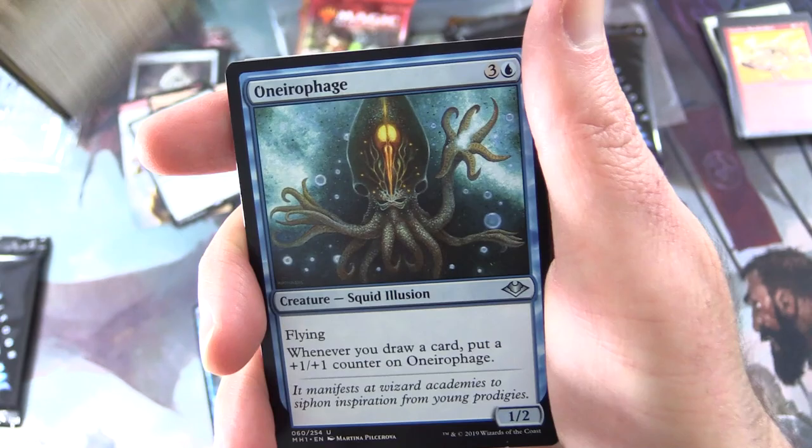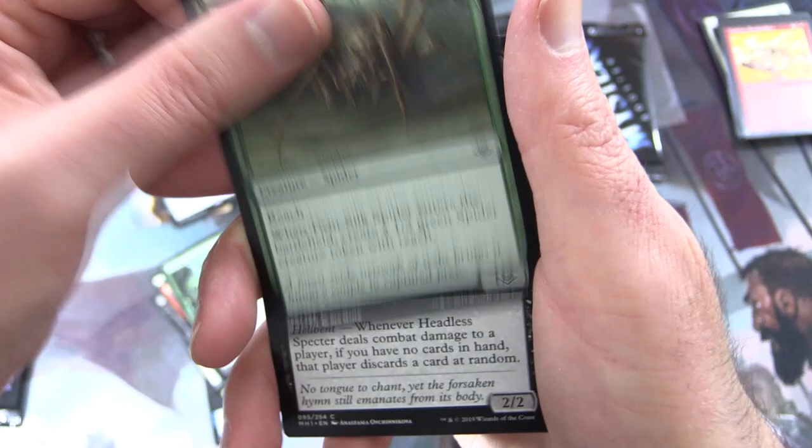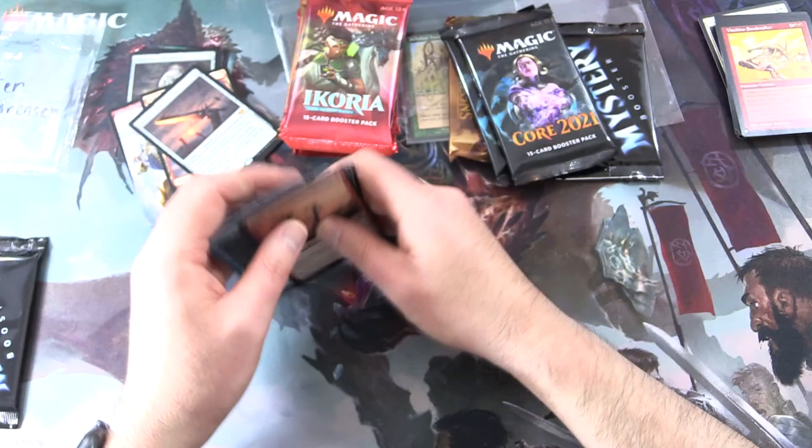Uncommons: Munitions Expert — Creature: Goblin. Onara Phage. Zalforan Decoy. Commons: Rocks Veteran, Putrid Goblin — there he is again — Magmatic Sinkhole, Weather the Storm, Twin Silk Spider, Headless Spectre, Nimble Mongoose, Recruit the Worthy, Faerie Seer, and Goblin Champion. So many goblins.